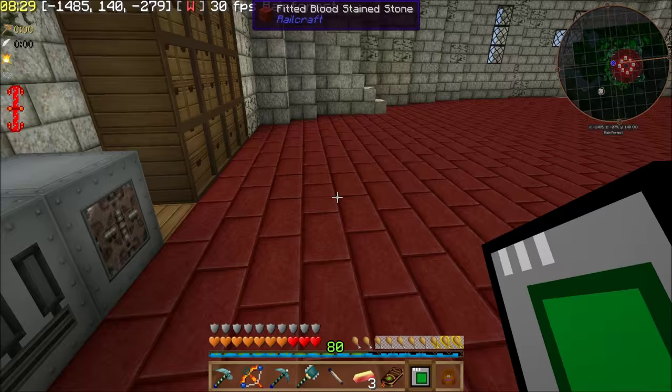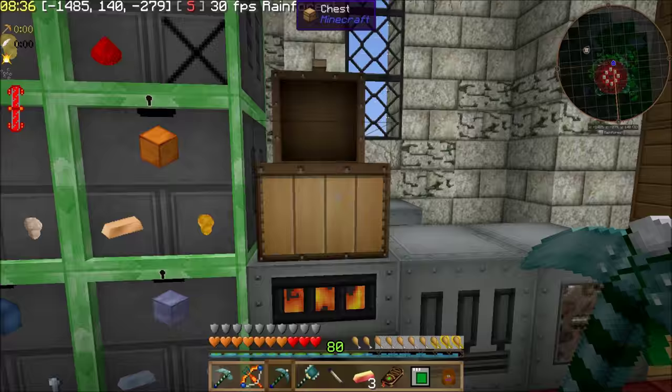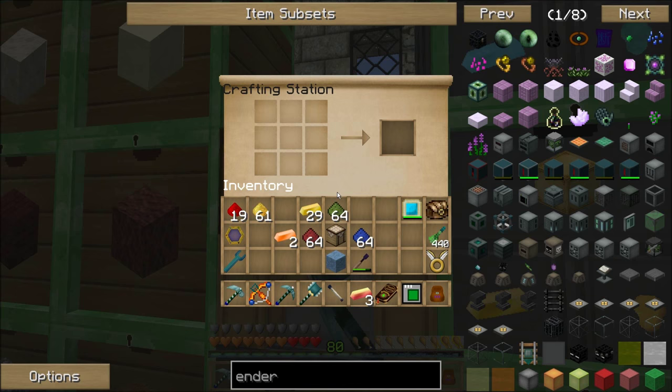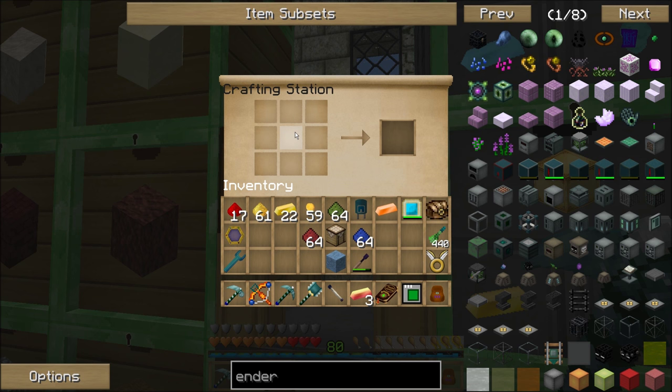Capacitor — there you go. See, it flashed. Not that bad right this moment, but it can get really nasty. Let's get some gold nuggets. Got the redstone, so I should be able to make the capacitor for this. I just need the one for now.